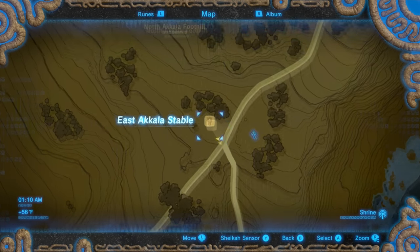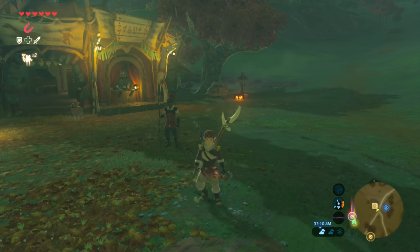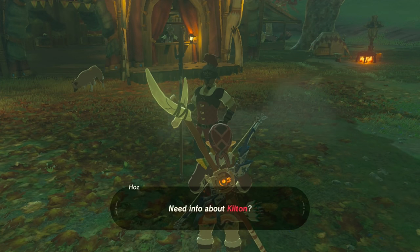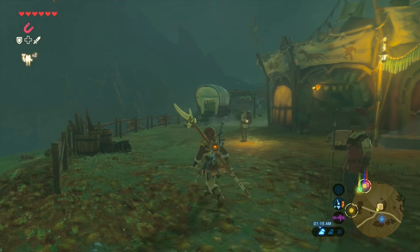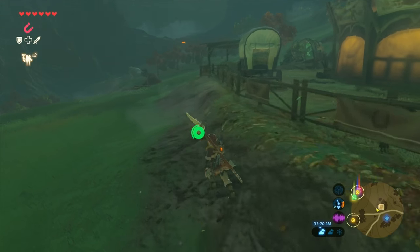This is located in the Akala region, specifically in the East Akala Stable. Once you're here, you're going to have to speak to this guard and he'll talk to you about Kilton and how he wants a picture of him. Make sure that you're doing this quest during nighttime, because if you do it in the daytime, he's not going to show up.